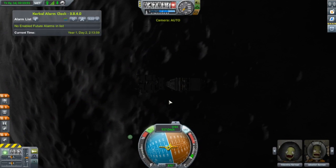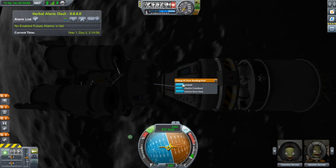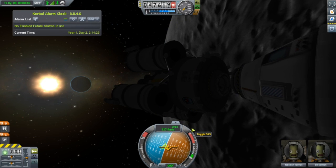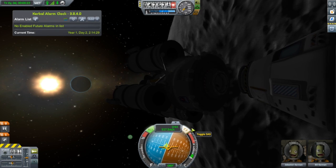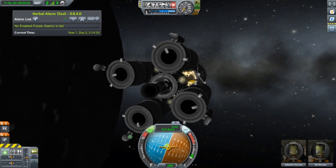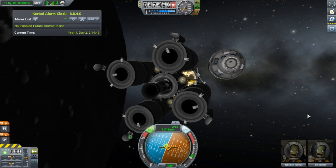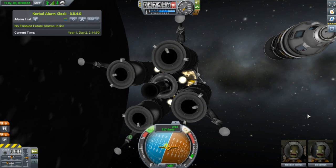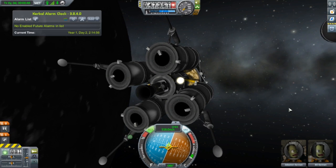We are going to quick save now — you never know how many times these things have problems. So we're going to undock, translate away from the module, turn on our lights, deploy landing gear, and go for the landing.